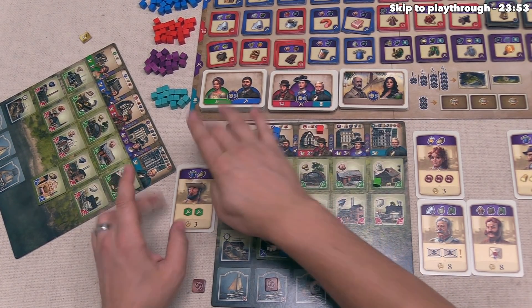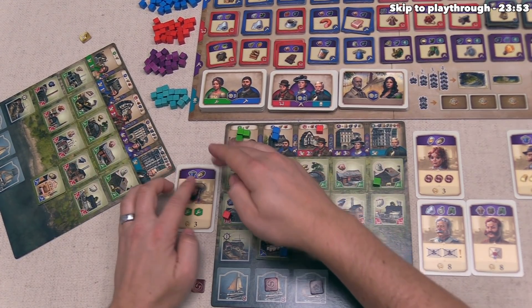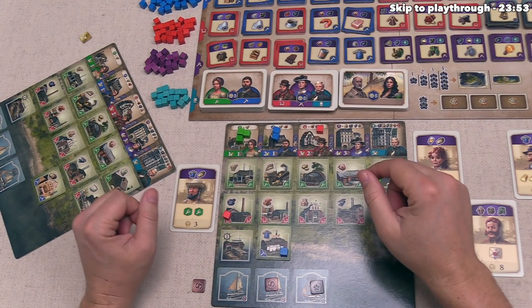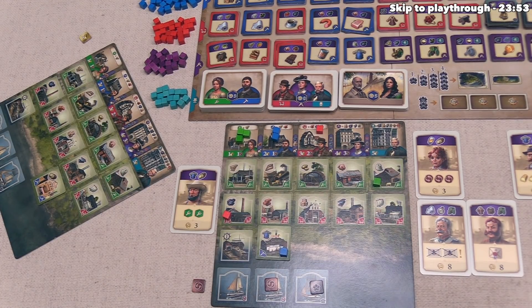You are never allowed to trade for more than one of a specific good at any point on your turn. You could only trade for one bread total, even if you need more than one and even if multiple opponents have bread factories. So if you ever need more than one of a resource in your turn, you better have that factory yourself.